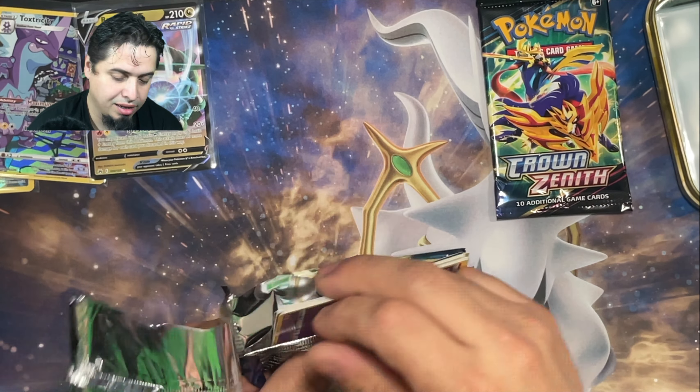Third and final tin starts off with this Galarian Moltres alternate art. This is another art that I really like, but the Zapdos and the Articuno will win out just because the yellow border against this blue background throws the whole thing off for me. I don't like the way it looks. I don't know the competitive viability of any of these cards, but I might have to look into that if I'm going to start competing.